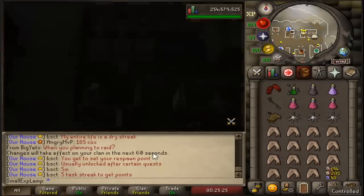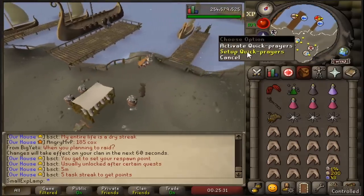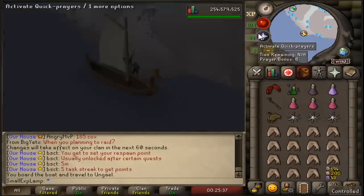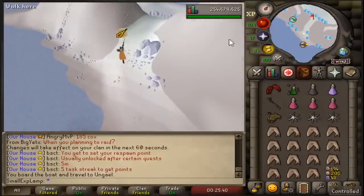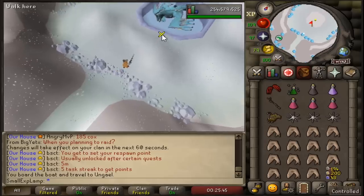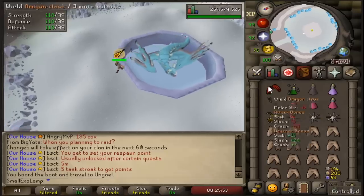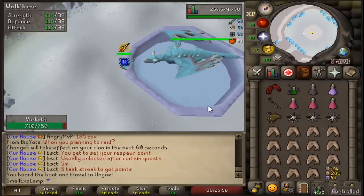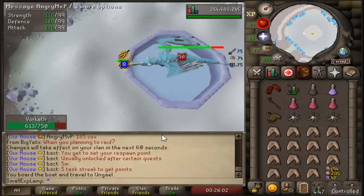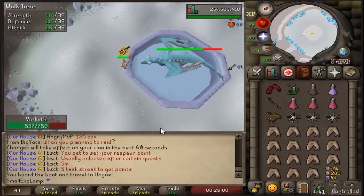Offensively it's pretty simple. If you're using a Dragon Hunter Crossbow, at 35% of the way through the kill switch from Ruby Bolts to Diamond Bolts. If you're using a BGS, you have two options: dump both specs and re-teleport home after every kill, or try to land a 30-plus spec and save specs when possible. The second approach means less banking but might be slower — just test which works better for your stats.